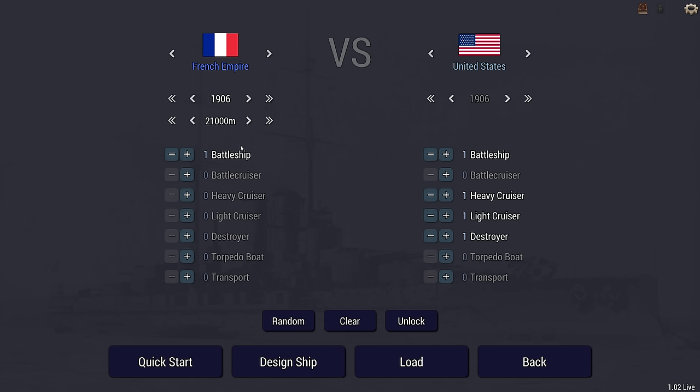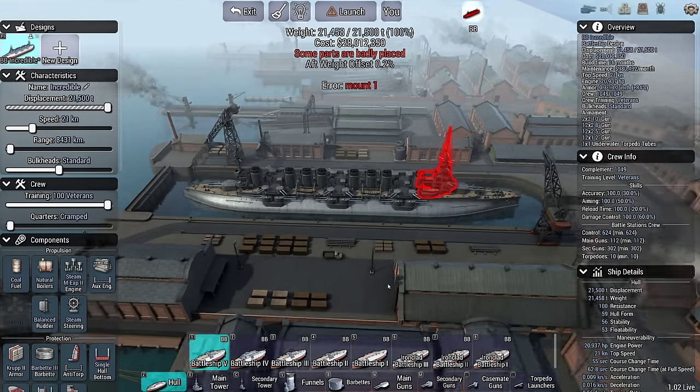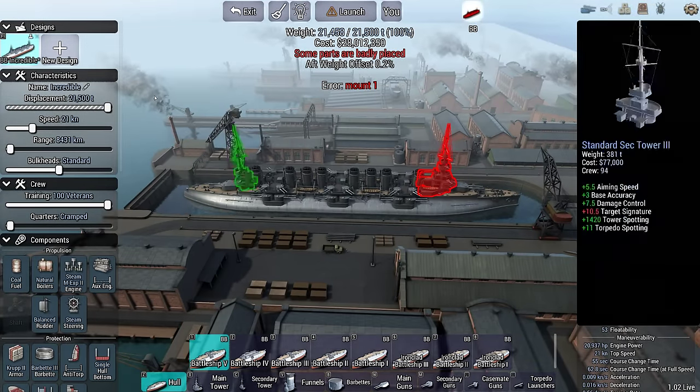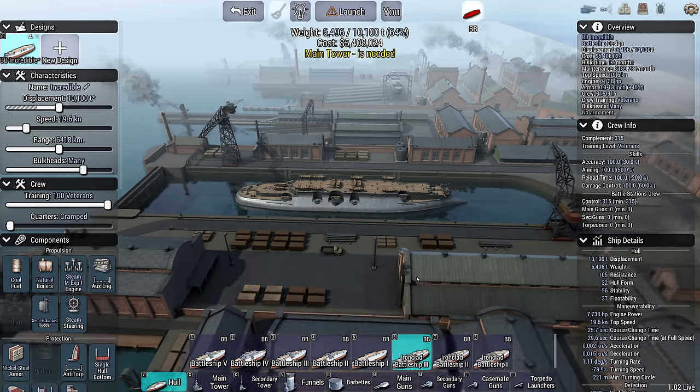I am having a look at the new French hulls, and first up is the ironclad hull for France, available up to year 1906 — but I think it's actually 1905, so 1905 is where it tops out, because otherwise you're into dreadnoughts. Here's one I did muck about with, but we'll look at the ironclad one first.